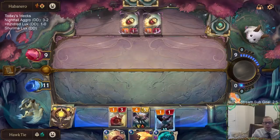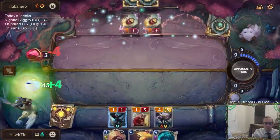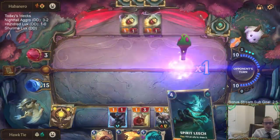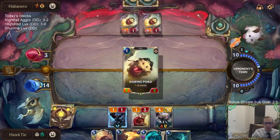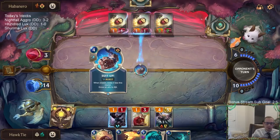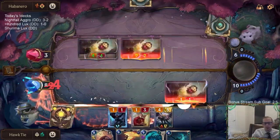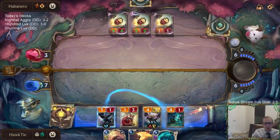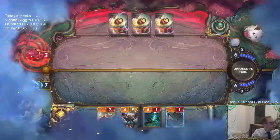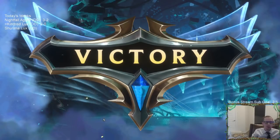I should have played Aristocrat first. Alright, we're looking good. If they put too much power out there I can Ruination. Well, a little late for that now — put me to 7. Alright, 2-0! That was a good win. Thank you, The Box. I guess I shouldn't talk bad about you anymore — it won us that game.